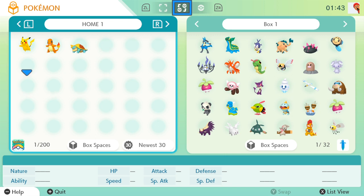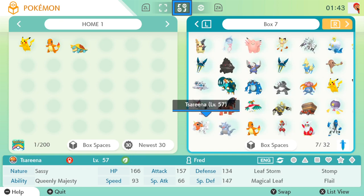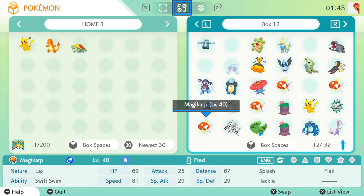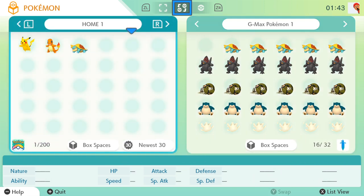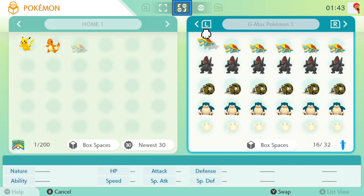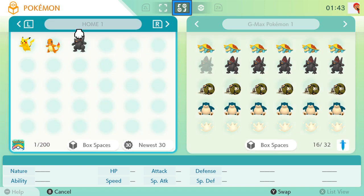From here, simply connect it to your Sword or Shield game, which it will automatically do for you. Then move the Pokemon from the right side — Pokemon Sword and Shield — into Pokemon Home on the left side. As you can see, all these boxes are empty; these are from Pokemon Home. Grab any Pokemon on the right and bring them over into Pokemon Home. All you have to do is drag and then drop them into Home — that's pretty much it.